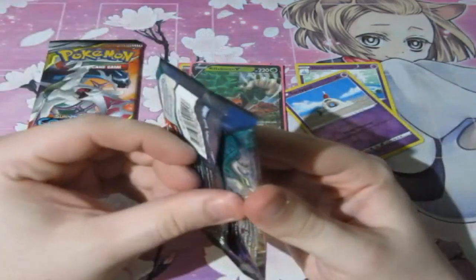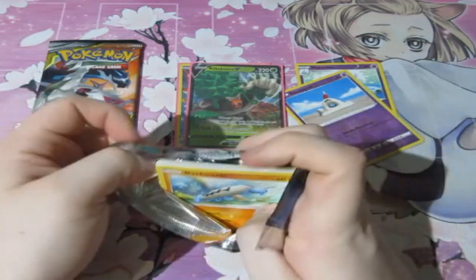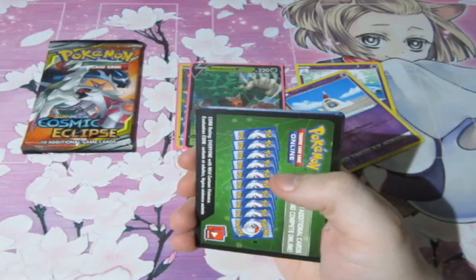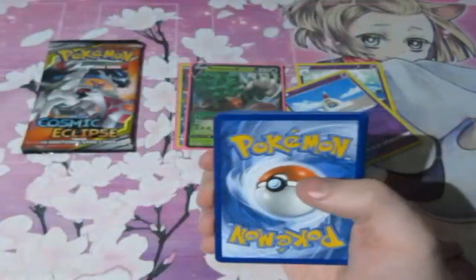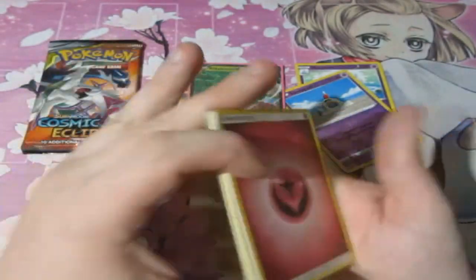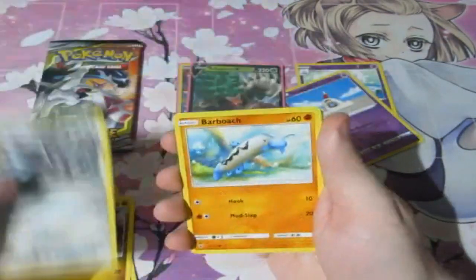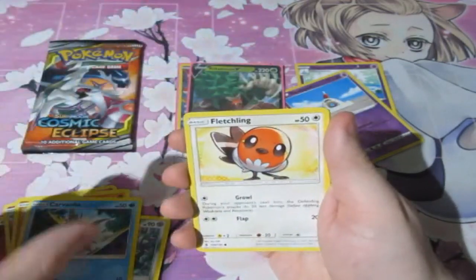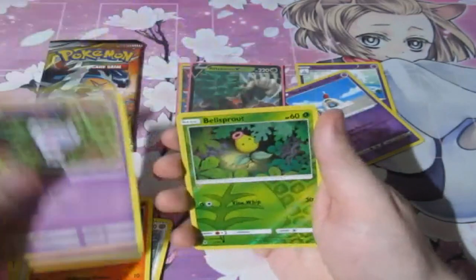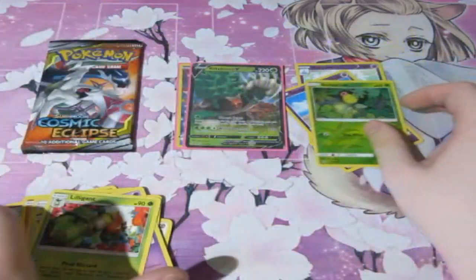Next up, Guardians Rising. Now a lot of people like this set, some people hate it — it depends on what you think. I do like the Tapus, so it's actually not a bad set, but I don't think there's a lot of valuable cards in it. So I'll take it with a pinch of salt. Mentang, Barbaracle, Carnivine, Fletchling, Litwick, Gothita, Bellsprout Reverse, and a Lilligant Normal Rare.